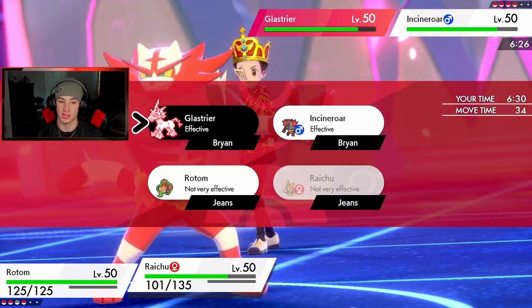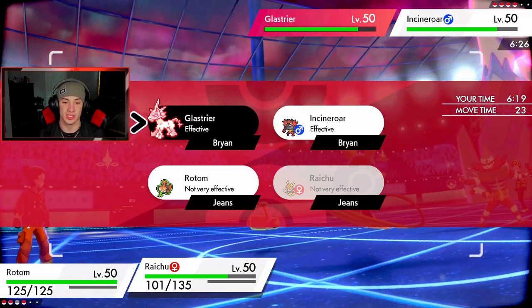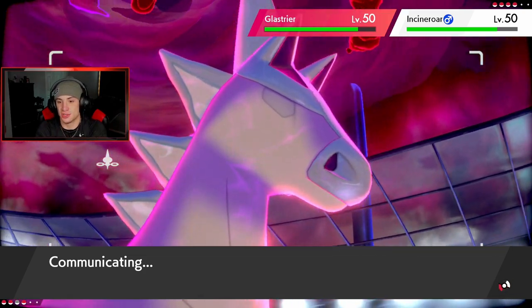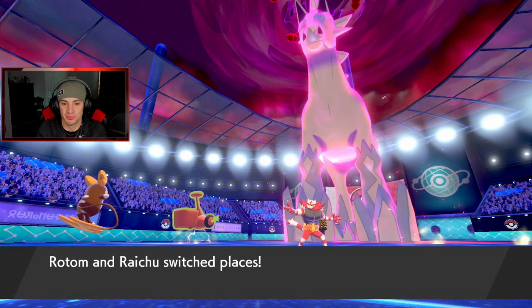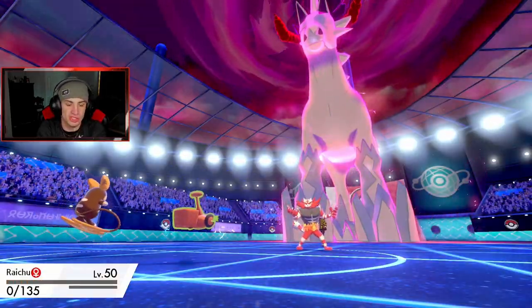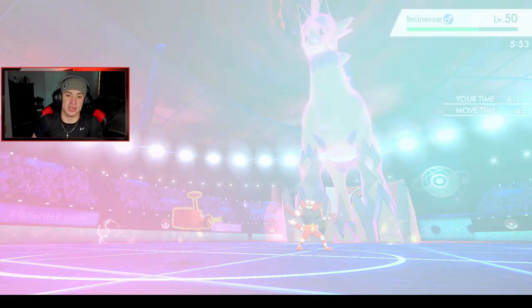I really want to Rising Voltage down here, then Volt Switch next turn. He's thinking — there goes my Ally Switch. Rising Voltage comes out but doesn't do as much as I thought. He didn't read the Ally Switch — see you later buddy! What's-his-face is going to take out Rotom actually — no he's not. Max Quick is coming in hot — I gotta get out Electivire, he's got a Dynamax.